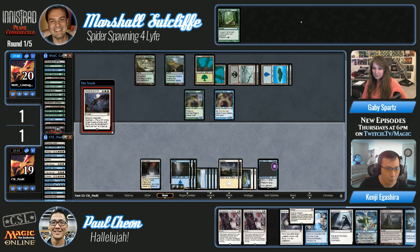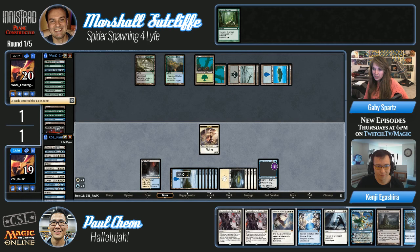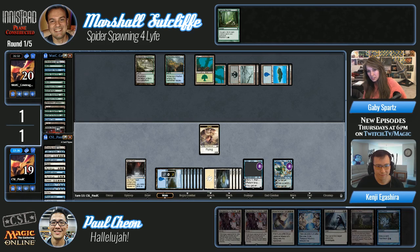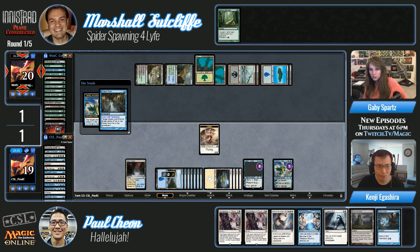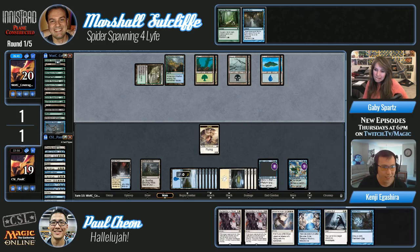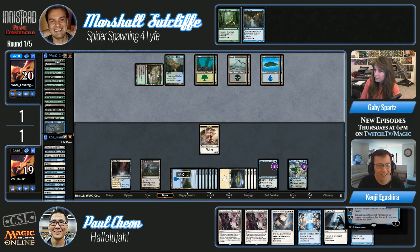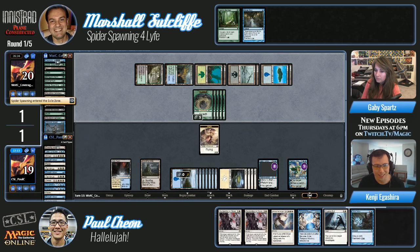How many dream twists are left — maybe two? Here it is: the Descent. Those fishermen never saw it coming. Tamiyo coming down. Paul didn't cast Temporal Mastery this turn — he cast Descend instead. Marshall responds with Gnaw to the Bone — buys him some time. He flashbacks Dream Twist and hits a Woodland Cemetery and other lands. One of those Dream Twists hits — mill him! At some point you start thinking that milling is maybe his out. Five spiders! But then Declaration, Jace ultimate, Temporal Mastery — yeah.